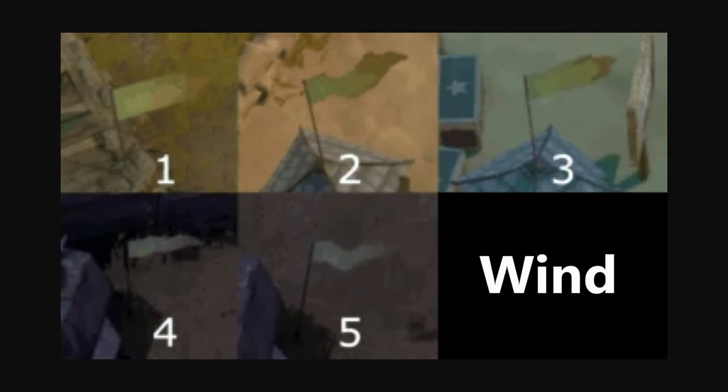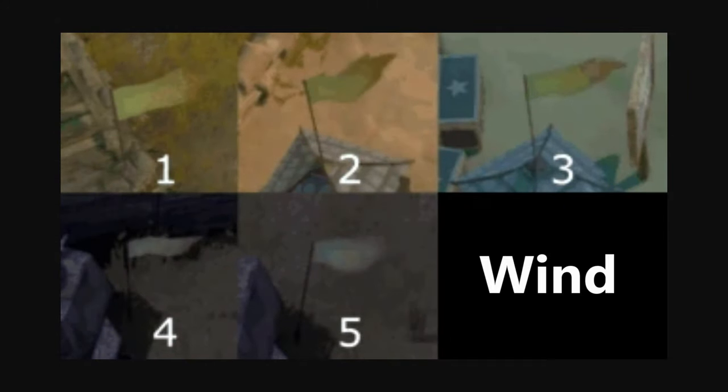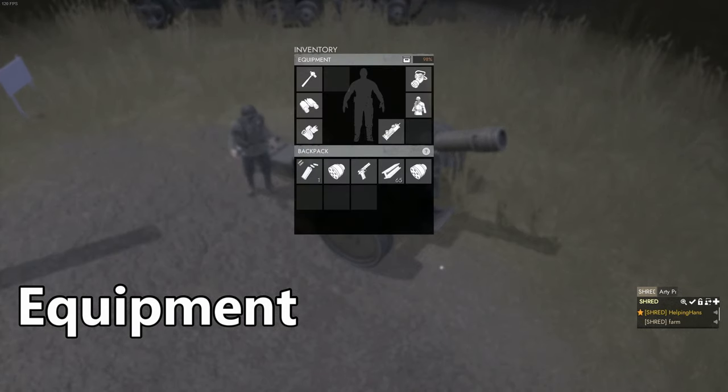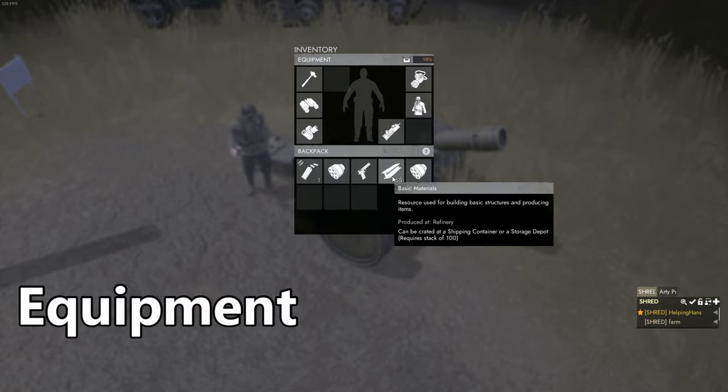One very important factor when firing artillery is the direction and strength of the wind, as it can massively change the direction of the shell. Before you fire, check which direction the wind is blowing and its strength so you know how much you need to adjust. When manning artillery guns the number one thing you should be carrying is basic materials and a hammer, as you'll need to be able to repair the guns, the pallet of shells, and the trench. You should also equip a radio and check your map often to see if your position is safe. A gas mask and binoculars are also not a bad idea so you can check for incoming danger and react in time.